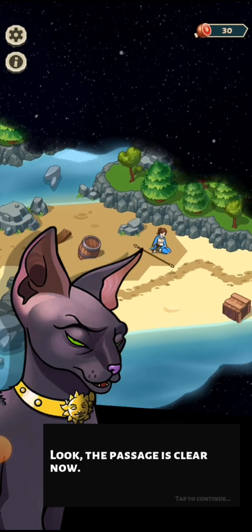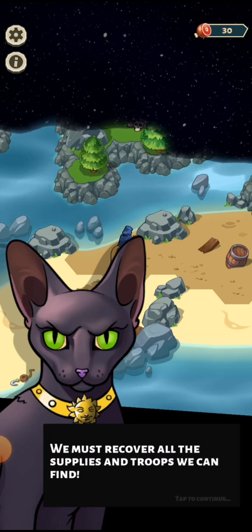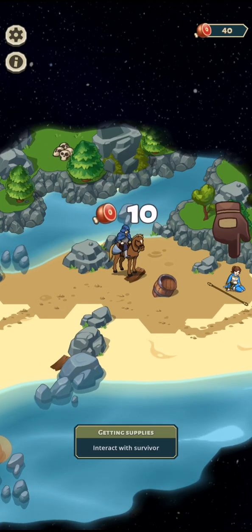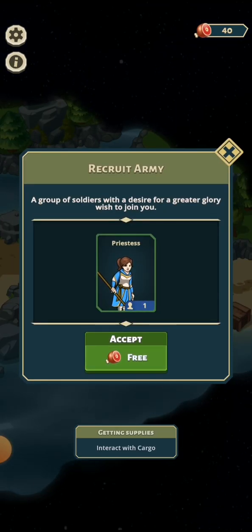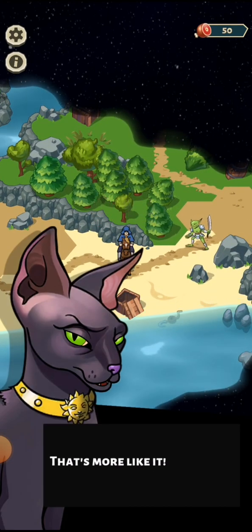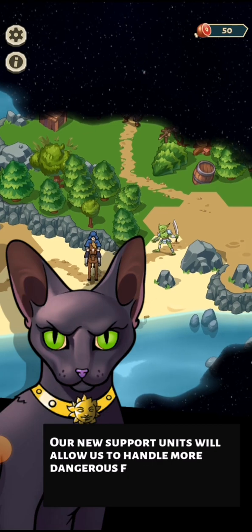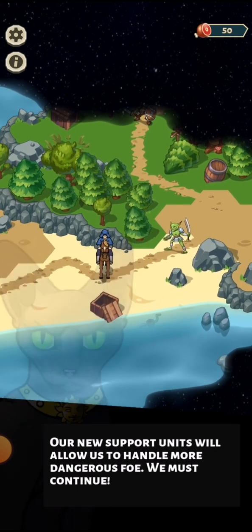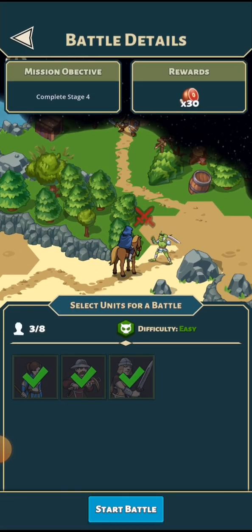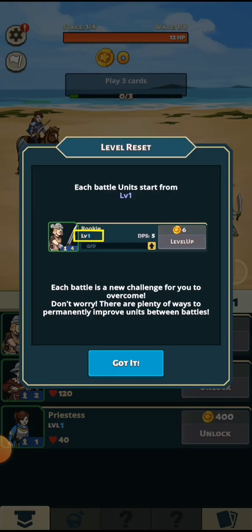The passage is clear now. There's a lady sitting in the sand and all this fighting is making her hungry. We must recover all the supplies and find all the troops we can. Here's some supplies and here's some people - I'm guessing these are troops. A priestess who wishes to join me. Moving around gathering bits up. The captain and the rest of the company should be further deep in the island. Our new support units will allow us to handle more dangerous foes - we must continue. Fight goblins to clear the path. Each battle's units start from level one - each battle is a new challenge.